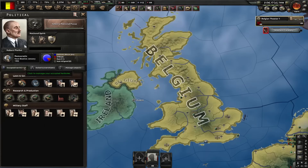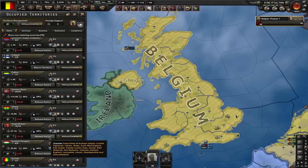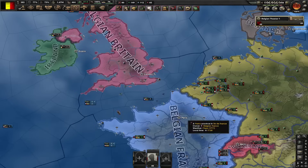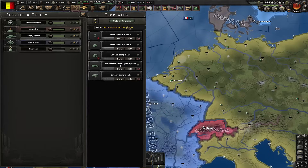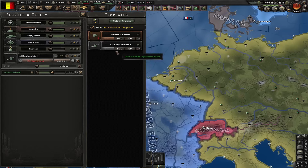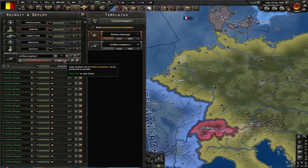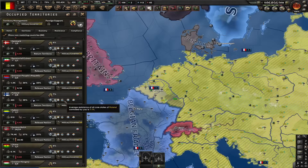In the peace deal we just 10x them and don't do anything else. After the peace deal you'll find them in the occupied territories tab — just release them as your puppet. Do the same with Great Britain. Next step: create a faction with these countries. Now we're going to release ourselves as the next country — the schizophrenia loophole never ends. Once again let's create just one artillery battalion division template and put 201 of these into training. Waste all of the army XP, go to the occupied territories, and release yourself as Germany.